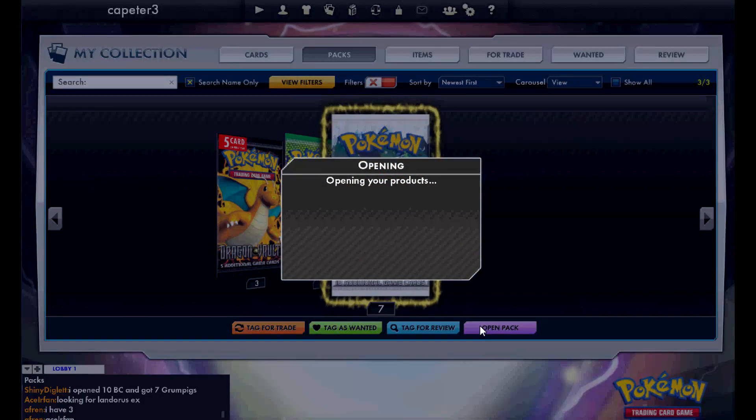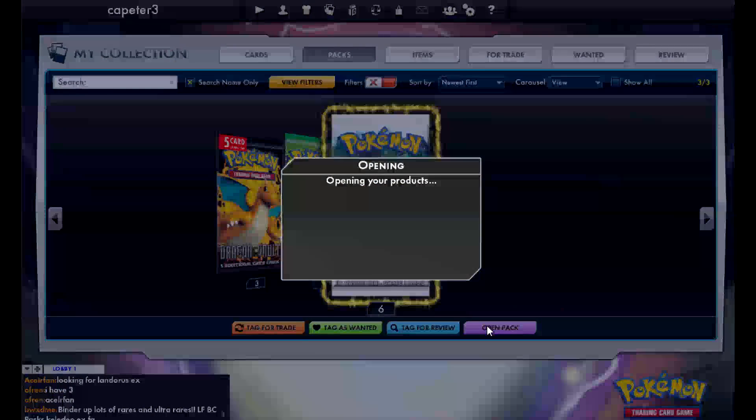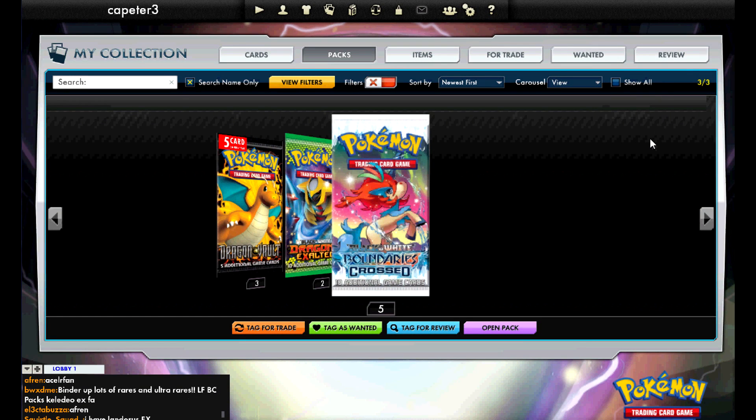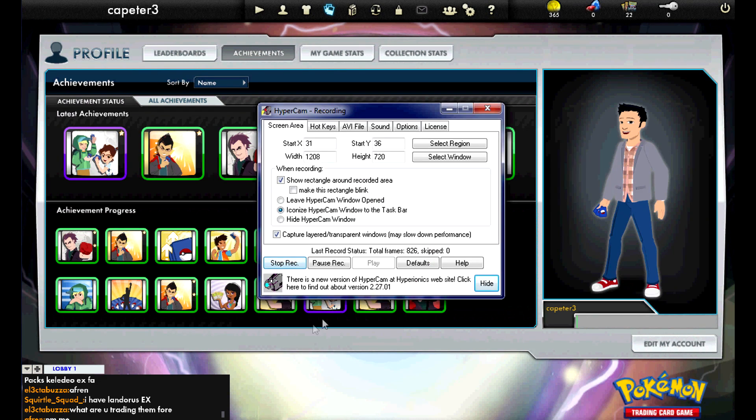At least I pulled another EX pack, but double Celebi — not what I wanted to see. Some more non-holo rares. Come on, Blastoise or Keldeo. Another Aspertia — not looking good. I'm thinking maybe if I refresh things I'll have a better shot.